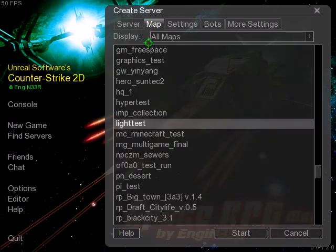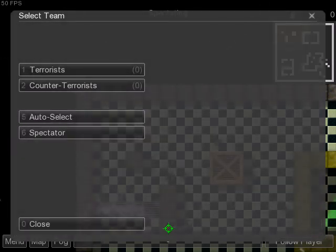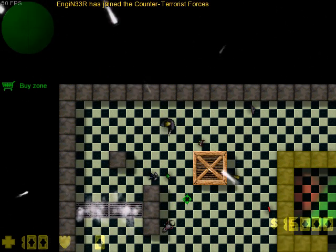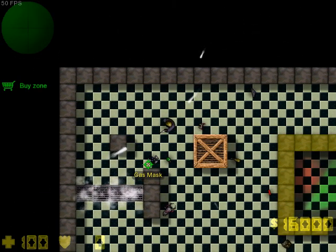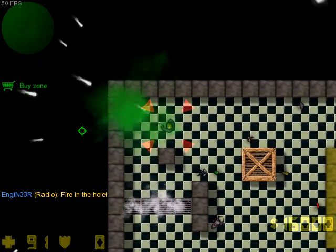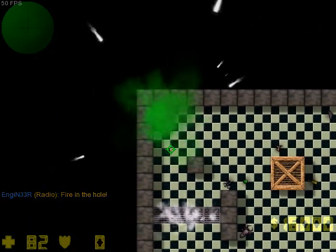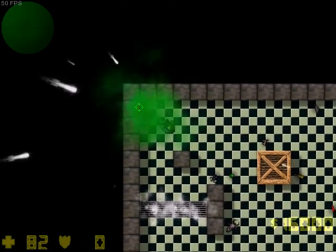The most major feature comes now. This is a test map from the pre-release to show all the new features. There are new weapons and new equipment. Here's the gas mask — if you throw a gas grenade and step in it, it will begin to suffocate you. But if you have a gas mask on, you can walk in the harmful gas with no damage to your player.